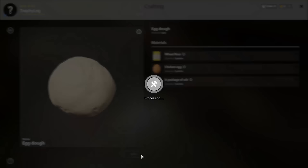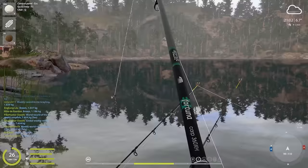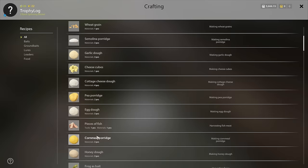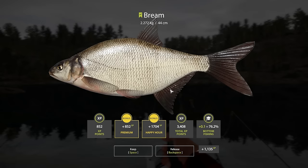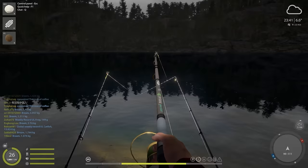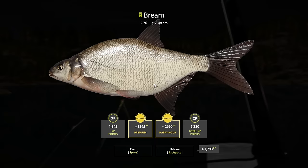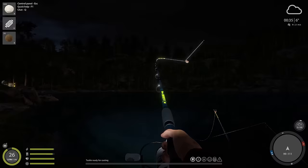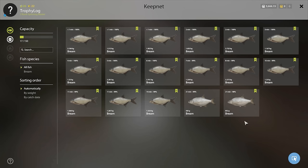I thought it was going to be awful to craft baits and fish at the same time, but this is actually quite chill — throw in my bait, craft some egg dough, drag out the fish, and repeat. Not too bad at all. A nice bream — give me bottom fishing percentage! It actually did — 0.1 to bottom fishing, awesome. Another 2.7 kilo bream, then a 2 kilo bream, then a 3 kilo bream.